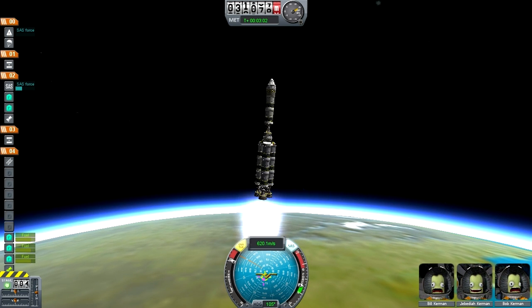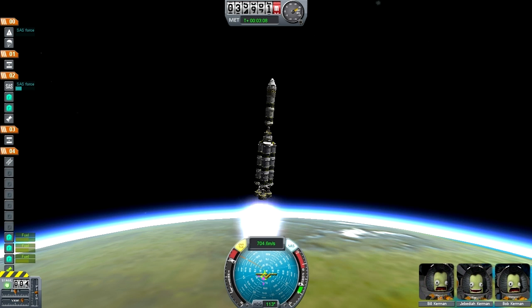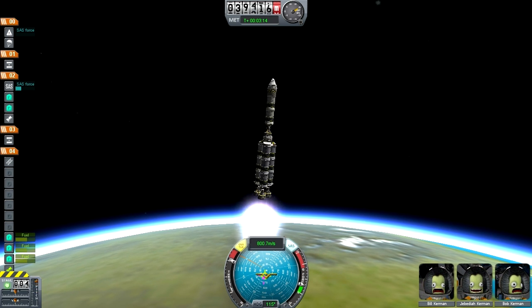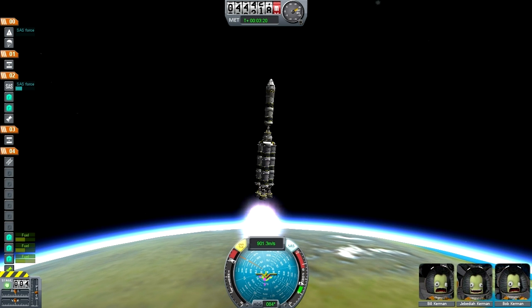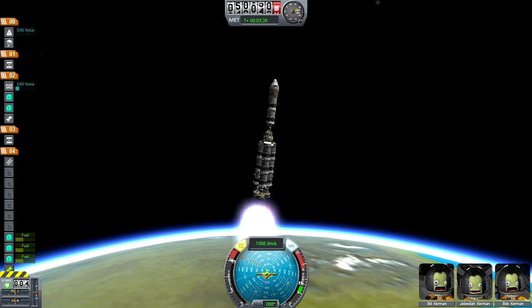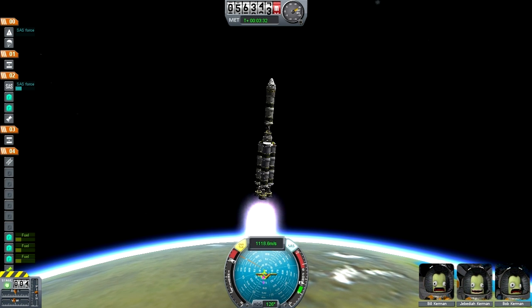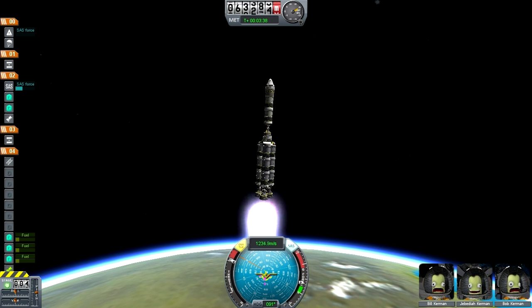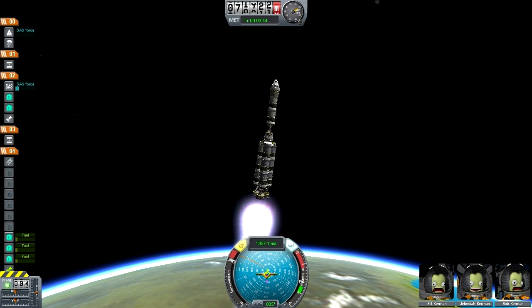Bob's freaking out. Come on Bob, it's a space flight. Alright, we're on our last fuel for this stage. Oh look at that velocity — we're doing really good. We're going to end this stage with 1,500 meters per second. That's great.